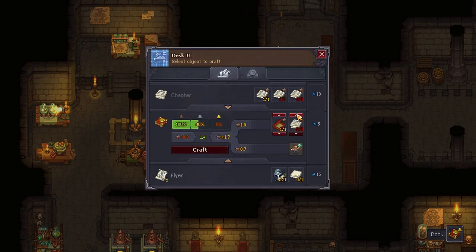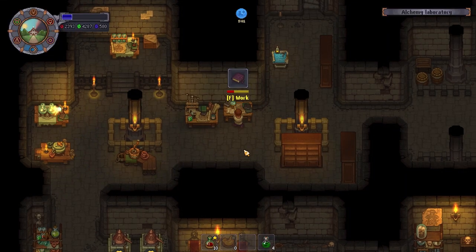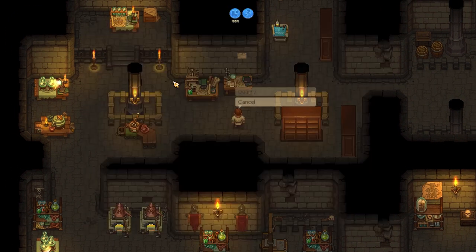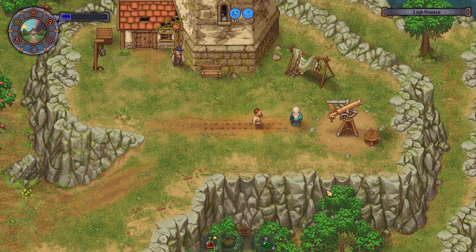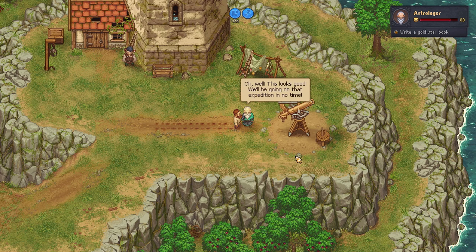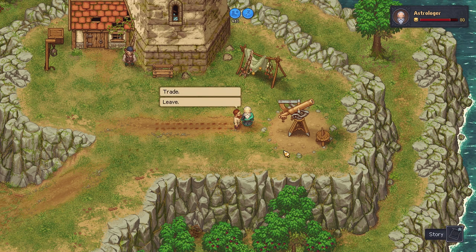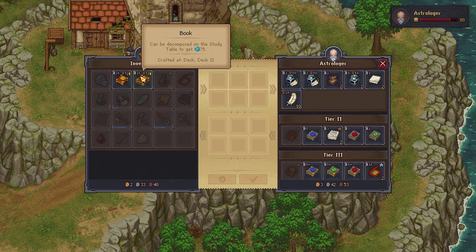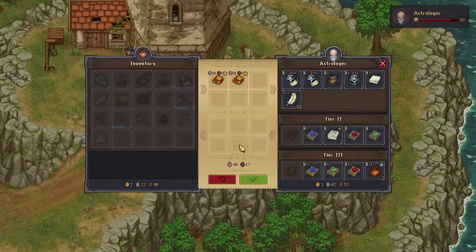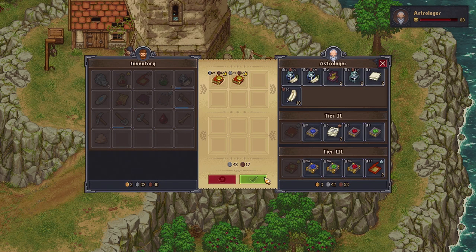If only I still needed glue skill points — if only. My portal stone is recharged, let's jump straight to the lighthouse. Hello, I wrote a book for you. Here's a book. Oh wow, this looks good — we'll be going on that expedition in no time. Oh, that's good to hear. By 'no time' do you mean now? Evidently not. Scallywags. That is a lot of silver though — wow, I deeply approve of that. That's not that hard to do either.